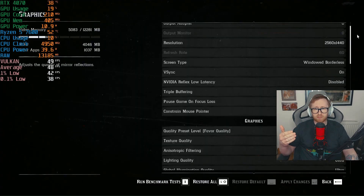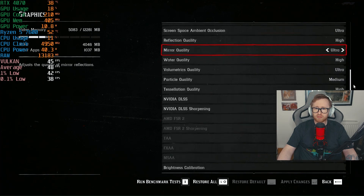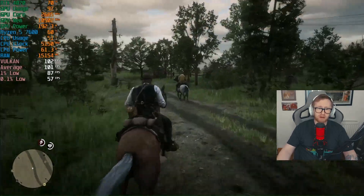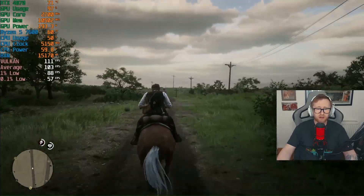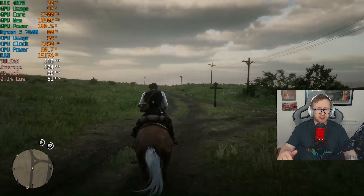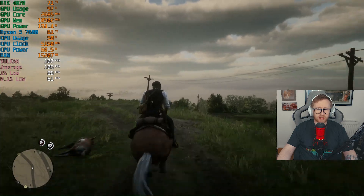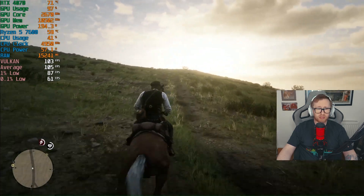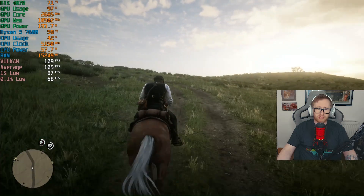Next up we're going to be running Red Dead Redemption 2, again at 1440p. I just put it at the maximum ultra preset and made sure to have DLSS quality enabled as well. Things are looking pretty good — we're sitting with an average frame rate at just over 100 FPS. Our 1% lows are in the high 80s, and our 0.1% lows are just under 60, which is absolutely fine. The game still looks stunning on the ultra preset. You could tweak settings further for an even higher frame rate, but even this is pretty good.